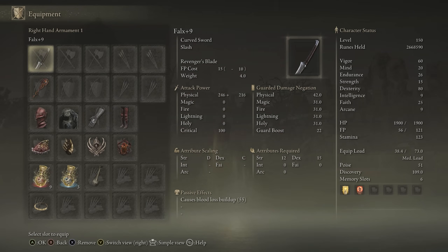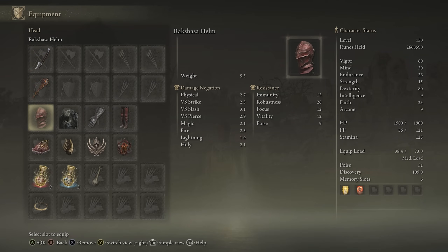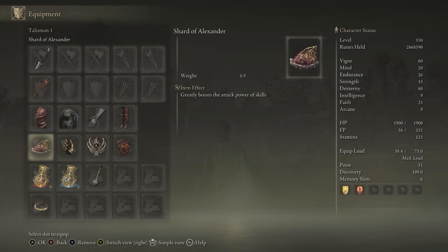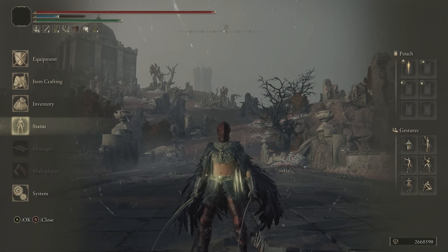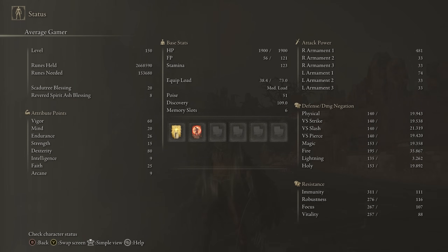We have the Fawkes plus 10, preferably. We have any seal for buffs. We have part of the Rakshasa set on — we hit 51 poise here. We're using the Greybird's armor for the extra jump attack damage, Shard of Alexander, Millicent's Prosthesis, the Claw Talisman as well, Lord of Blood's Exaltation, and then the Thorny Tear and Faith Tear. For stats: 60 Vigor, 20 Mind, 26 Endurance, 80 Dexterity. We're pumping up Dexterity for all these builds, 25 Faith with the Faith Tier. And for our buffs, we're using Golden Vow and Flame Grant Me Strength.